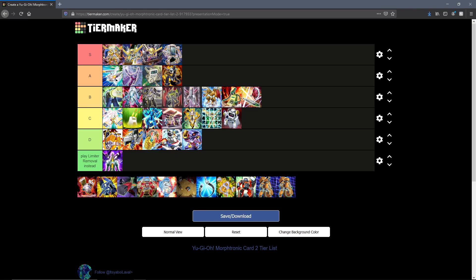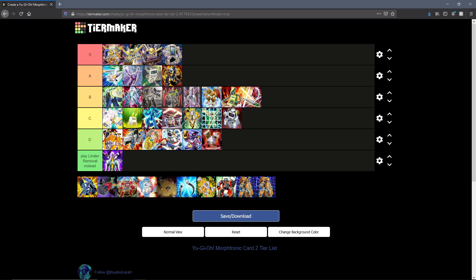Then we have Morphtronic Rusty Engine. You can only equip a Morphtronic monster with this card, and if the equipped monster is destroyed both players take damage equal to the equipped monster's base attack. This is D tier — it's essentially a worse Ring of Destruction, but it has the audacity to be searchable by Power Tool Dragon, so I guess there's that.